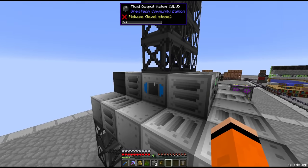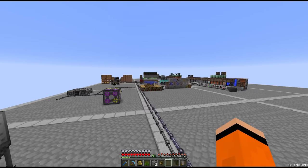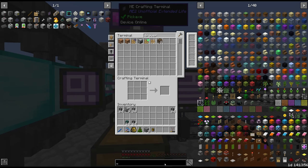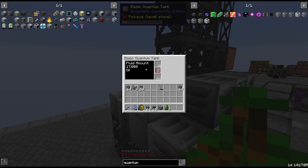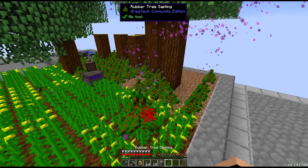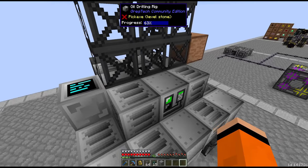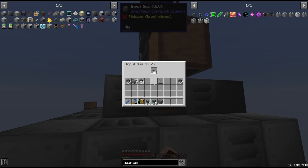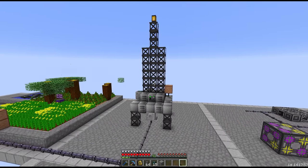We should be getting oil out of the fluid output hatch — awesome. We're going to want something to store this in, probably one of the bigger tanks since it might be a couple of hours before we actually get around to processing this stuff. A quantum tank should be sufficient enough to hold all of our oil. I should really blacklist those saplings in the fluxo magnet. This thing is just going to be passively making us oil until we are ready to process it. We'll have to keep an eye on the pipes and also the drill fluid amounts, but this is where we're going to leave this set up for now — ready for next episode.